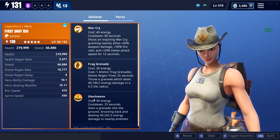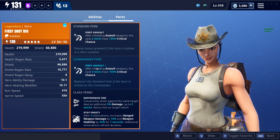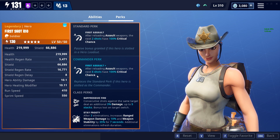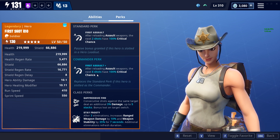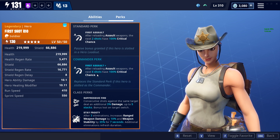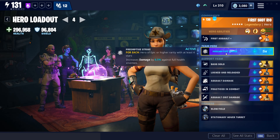She's got War Cry, Frag Grenade, and Shockwave for her abilities. Her perk is First Assault — after reloading assault weapons, the next six shots have a 100% critical chance. Important note: this only works with assault rifles. A lot of people thought it could trigger crit shots with snipers, but it doesn't — you have to use an assault rifle. For the team perk, you want to run Preemptive Strike as it gives a damage bonus without too much of a trade-off.